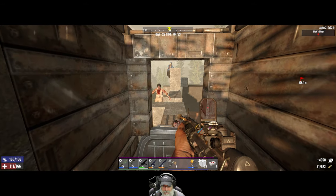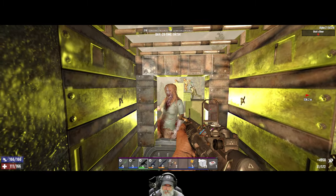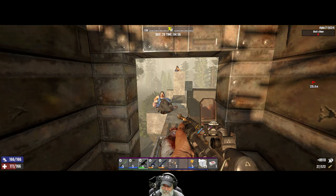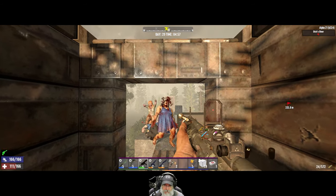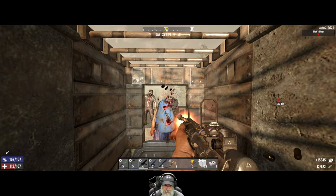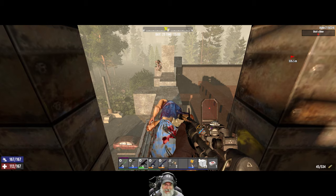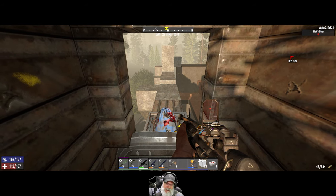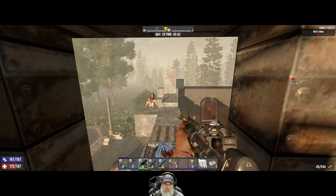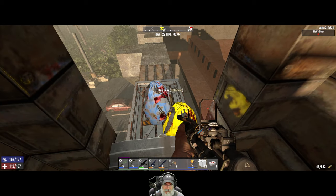We've got a lot more power with this weapon than the AR because I only have one point into assault rifles, whereas this is maxed — look at that takedown power. But I want to save most of this ammo for when we're doing POIs. We got our third point — beautiful. This weapon just kicks the absolute shit out of these guys compared to what the AR was doing. So we need to have a lot more 9mm for the next horde night and just use this gun. Stay down.